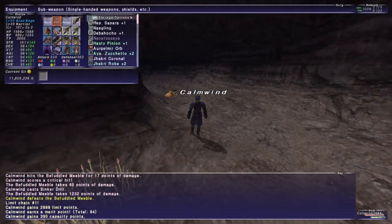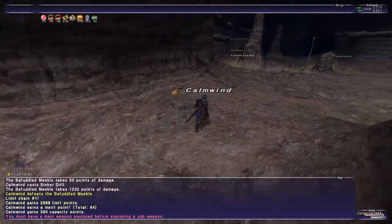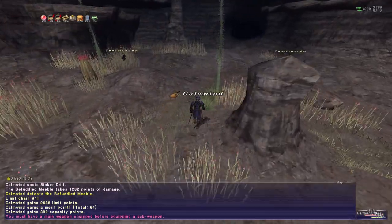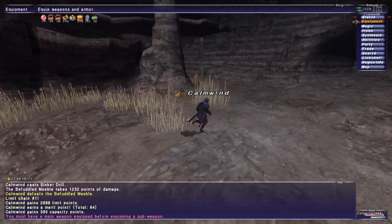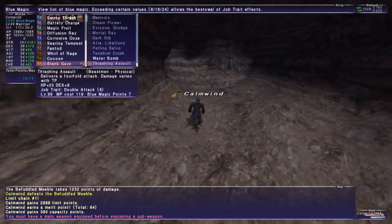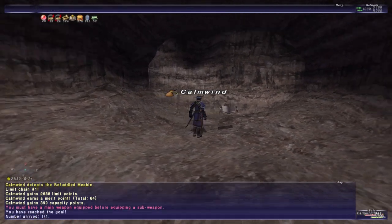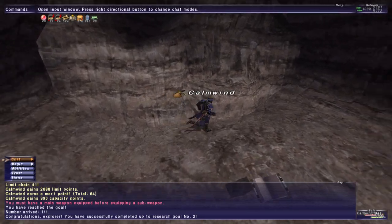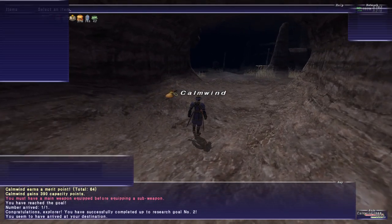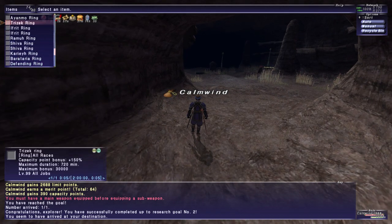We've been discovered, so the only other thing to do now is to try to at least reach goal one in Meeble Burrows, and then we'll technically be able to leave with success in our hearts. That spell is actually really good — it gives the double attack trait by itself, as well as eight dexterity. This is the first goal — yay! We've got the Terminus Whistle now, so we're all set.